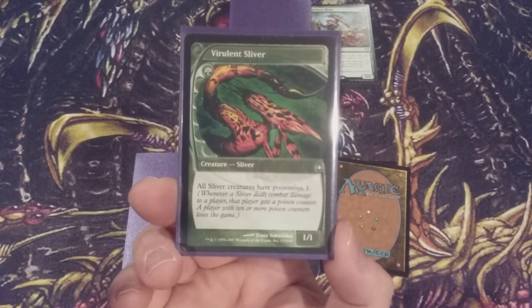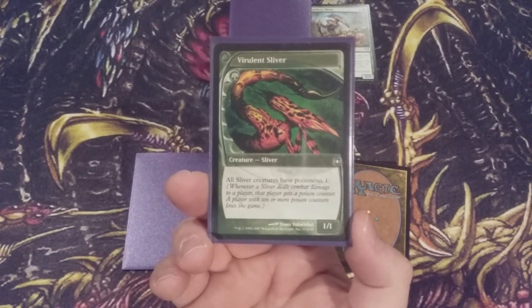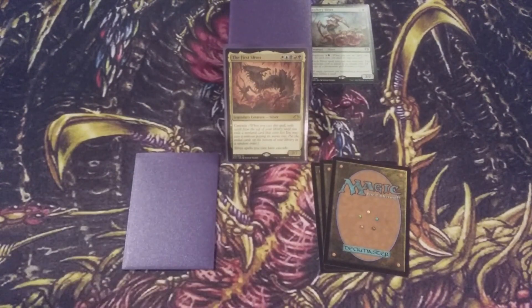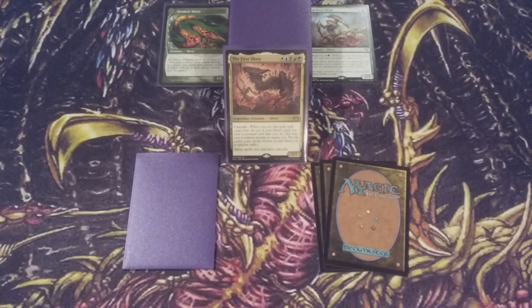The mana value is pretty similar — Virulent Sliver is one green, Hatchery is one and one green — so we're not losing a lot on the mana curve of this deck. With that in mind, Hatchery is in and Virulent, you are out.